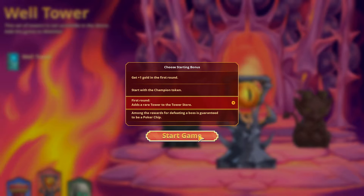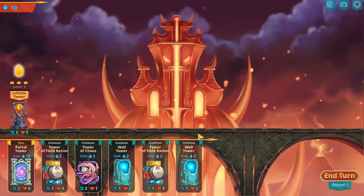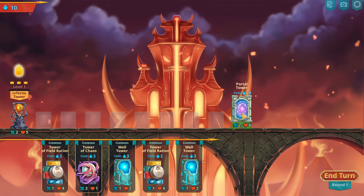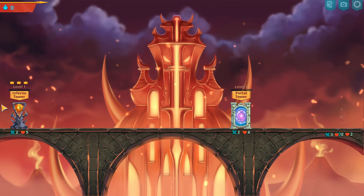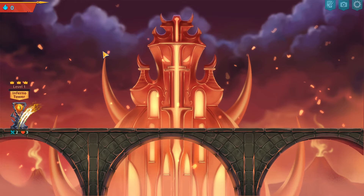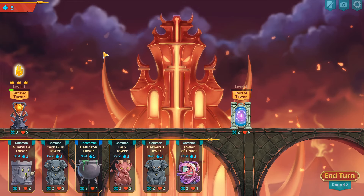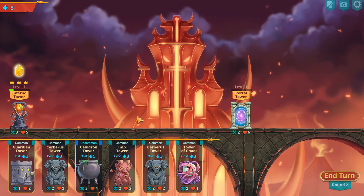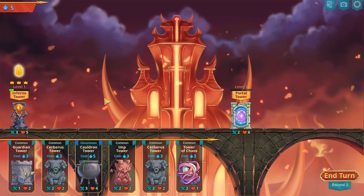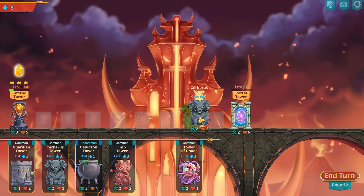I always like when I get this one with a rare tower, so I'm gonna pop that to get a rare tower in the shop — and there's your portal tower. The only problem with getting the portal tower or a rare tower early in the Inferno is you don't have any money. Now I'm stuck, now I'm screwed because there's no money here.